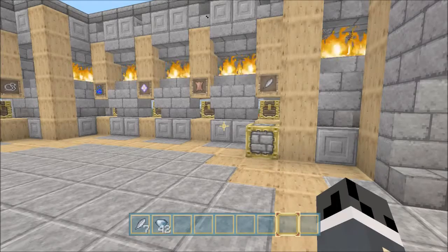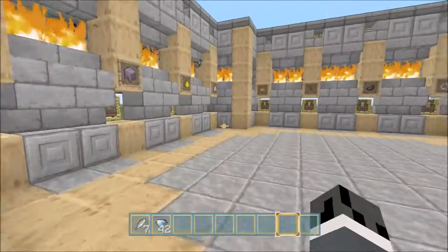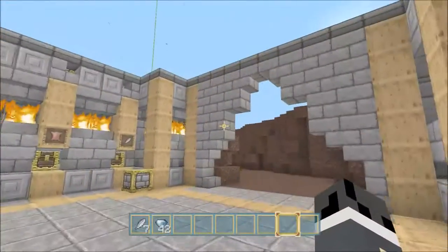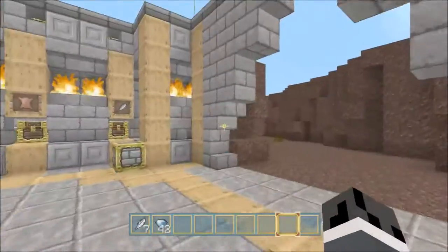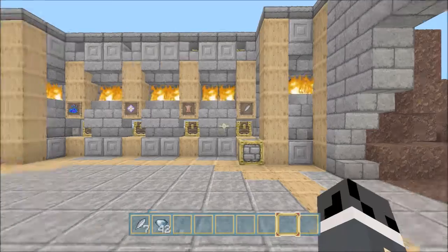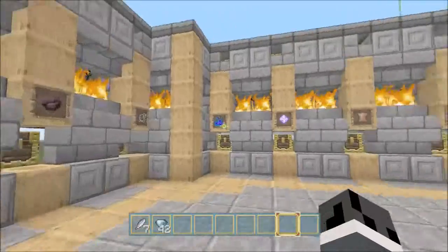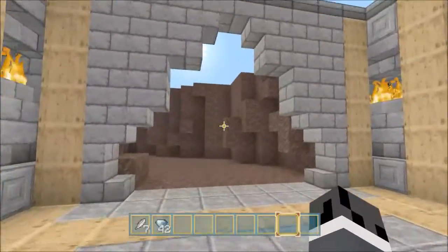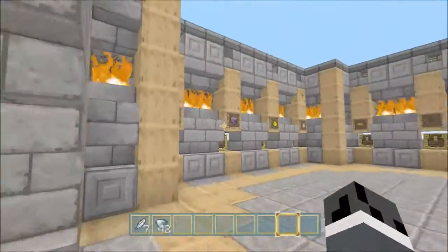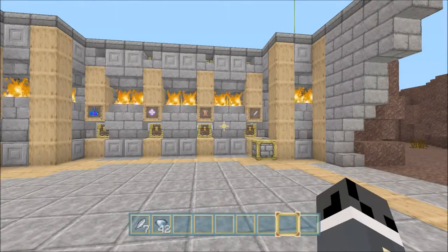Hey, what's up guys, Shell Shocker here. Today I'm going to give you a little sneak peek on my Minecraft RPG map known as EULA. I'm giving a little sneak peek on a place that I think I'm going to call the Forge, or Forgery — not really sure yet. But it's basically like a semi-crafting area — it's more like reforging items.